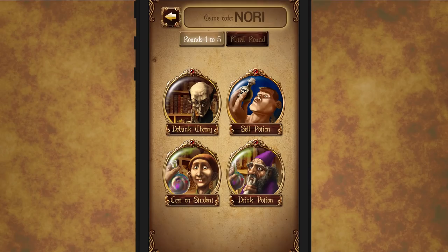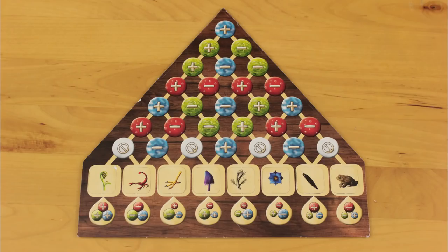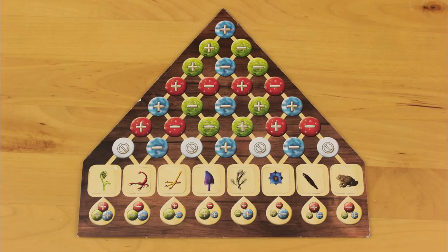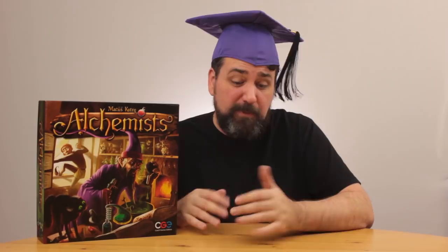Each new game session generates a code, so everyone at the table can download the app, punch in the game code, and get the same results when they scan their ingredients. And if you're Amish, you can elect a game master to oversee this board, where the randomization can be done manually, and you can hand over your cards to the game master and ask which results they produce. But whichever sucker is in charge of that board doesn't get to play, because the answers are right there. Still, it's nice to know that Alchemists is playable even after the zombie apocalypse.